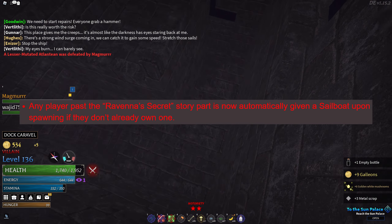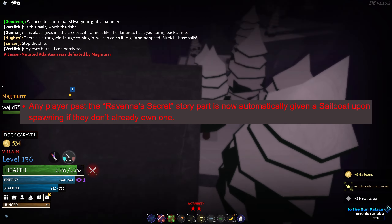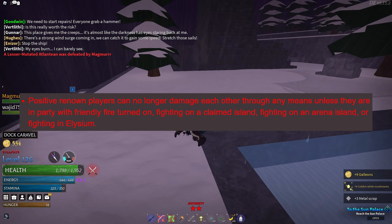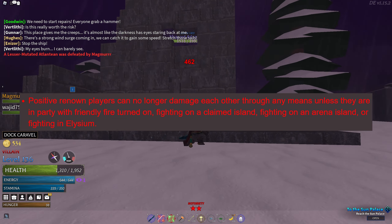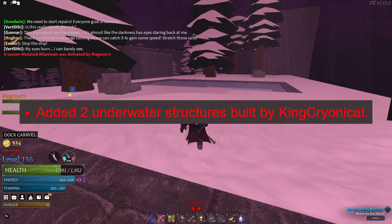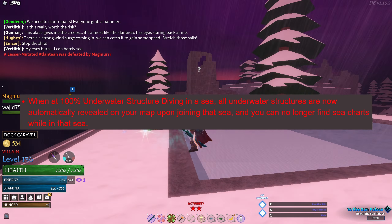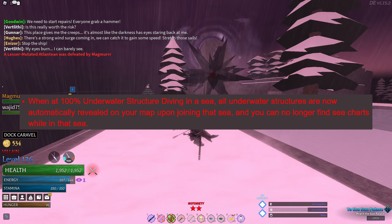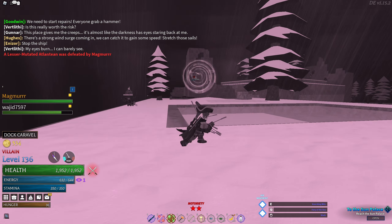You're now given 300 galleons after returning to Mayor Owen before completing the Frostmill Island story. Added tutorial quests. Any player past the Ravenna secret story part is now automatically given a sailboat. Positive renowned players can no longer damage each other unless they are in a party or friendly fire is turned on — fighting on a claimed island, an arena island, or in Elysium.